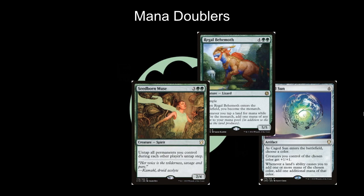Seedborn Muse is an extremely potent mana doubler because it can allow your lands to tap three or four times depending on how many players are in your game. It's three green green for a 2/4 spirit, and it says untap all permanents you control during each other player's untap step. At the very worst in a one-on-one game, you get to tap all of your lands an extra time on your opponent's turn. In the best case you're getting four times the value from your lands. And since it says all permanents, if you have something like a Voyaging Satyr untapping your Nykthos, you're really going to be rolling in mana.